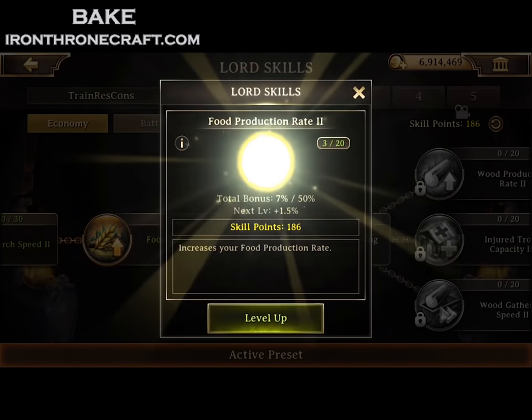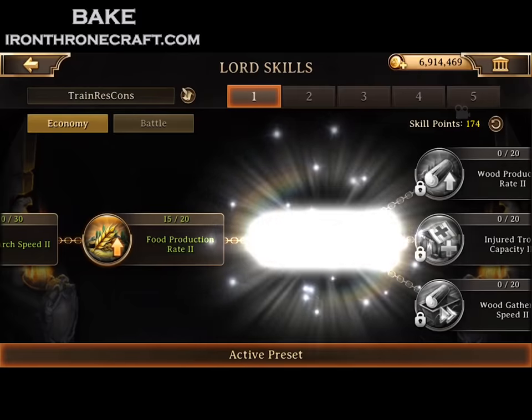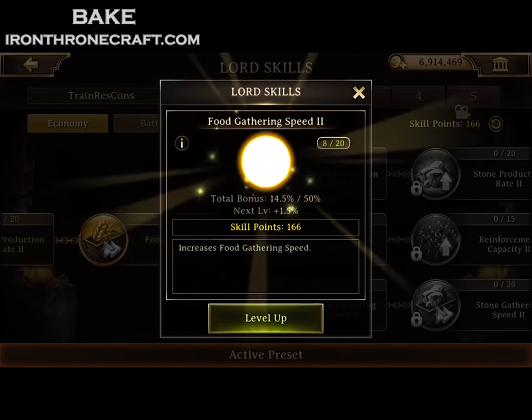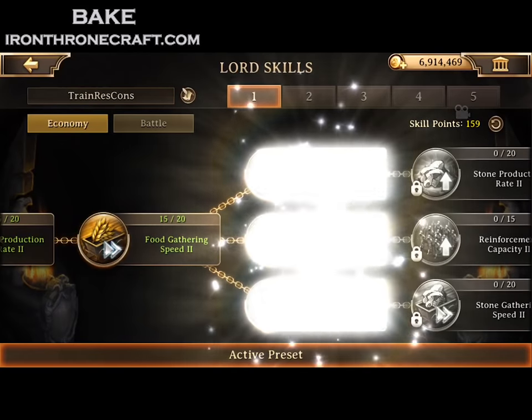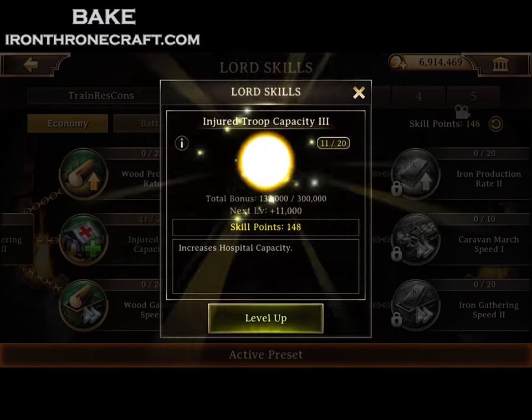But these are the big ones: Research Speed 2, Construction Speed 2 and 3. Those are the really big ones you really want to focus on — they reduce your time on building and on researching by quite a bit. I'm Lord Level 71 and VIP 32 on this account, so what that means is I can get to that final construction speed, and I'm going to go in.